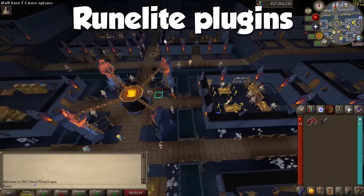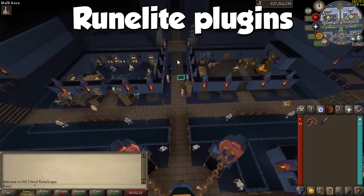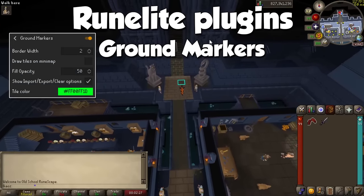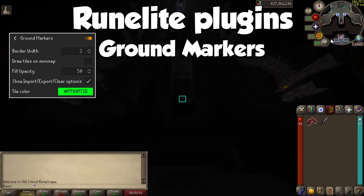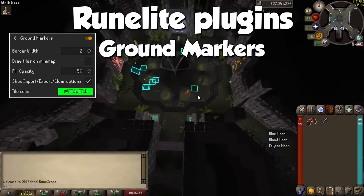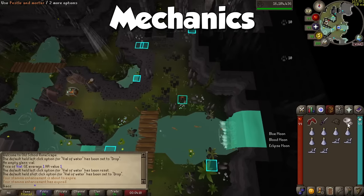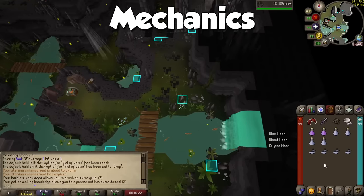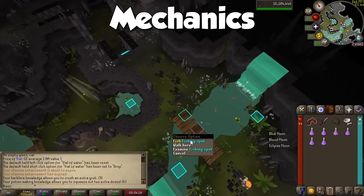At the time of making this video there are no Moons of Peril specific plugins, and the fights themselves don't really need anything since they are pretty straightforward. The only thing that comes to mind is ground markers so you can mark important tiles on the ground if you are comfortable. Keep an eye out for any future updates to the plugin hub, as the plugin wizard may cook something nice for this activity.